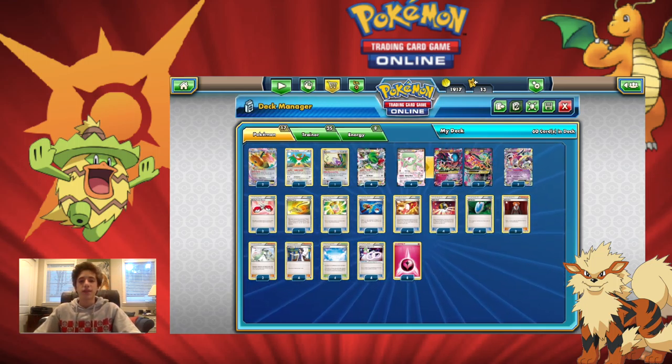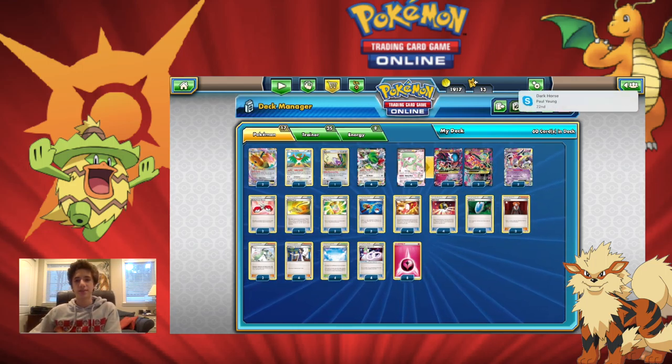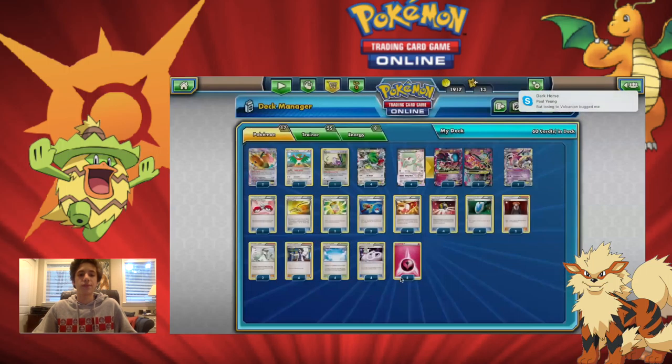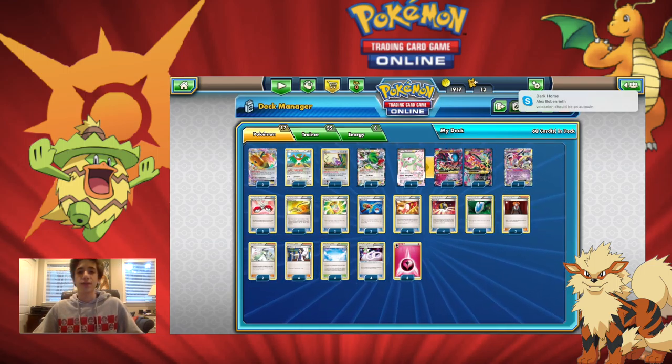Speaking of the standard format, we have this Mega Gardevoir deck that has been rising in popularity recently due to Texas Regionals. Four out of the top eight spots were Mega Gardevoir. Mega Gardevoir EX's Despair Ray costs a Fairy and a Colorless — only two energy attachments. It does 110 damage, and then you discard as many of your bench Pokemon as you like, doing 10 more damage for each one discarded. With Skyfield, you can have up to 8 bench Pokemon, making the max damage 190.